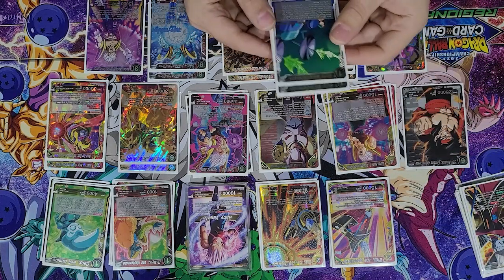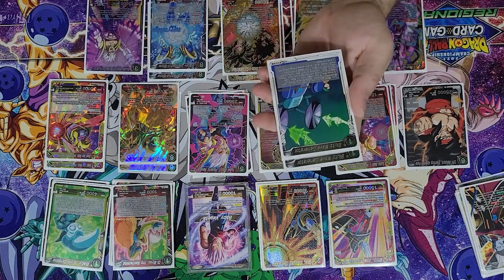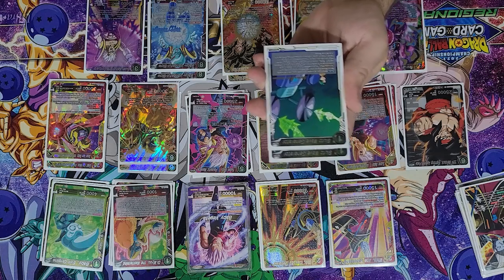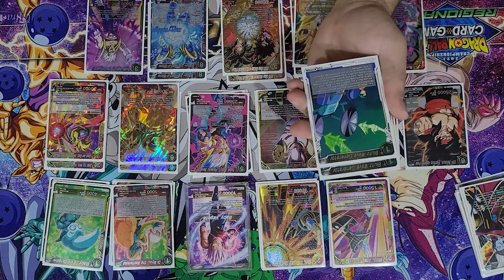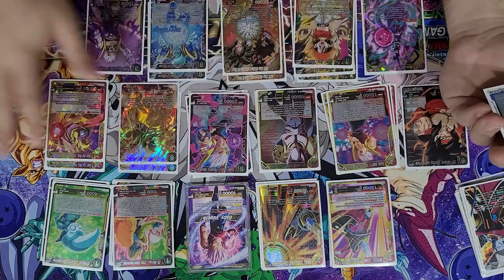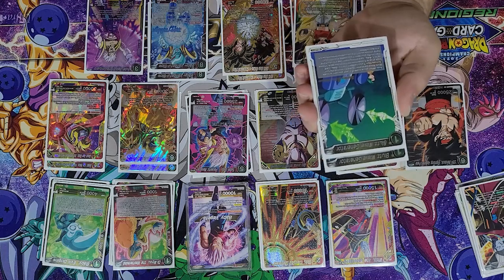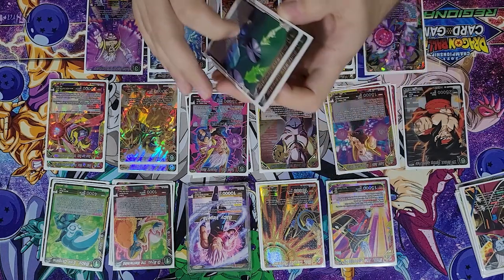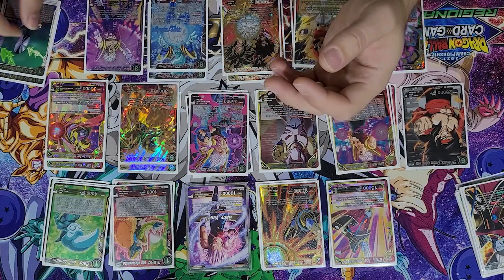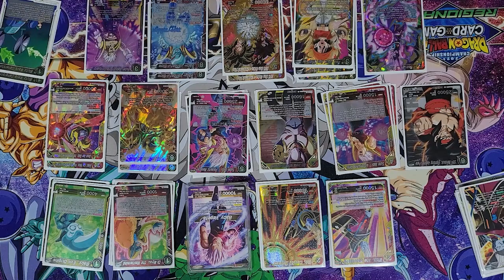Now let's get into the extra cards. I run two of Bloods Wave Generator. This is a searcher for this deck — it's a free searcher if you find something. You tap one yellow, look at the top five for a Baby, which most of your deck is Baby, and you barely ever don't find anything. And then if you do find a card, you untap one yellow energy — so it's just a free searcher, which is amazing. You want to use those early to get the likes of these guys and get the right cards in hand.